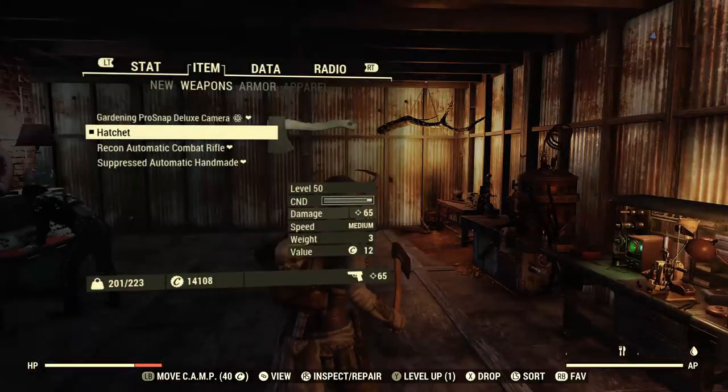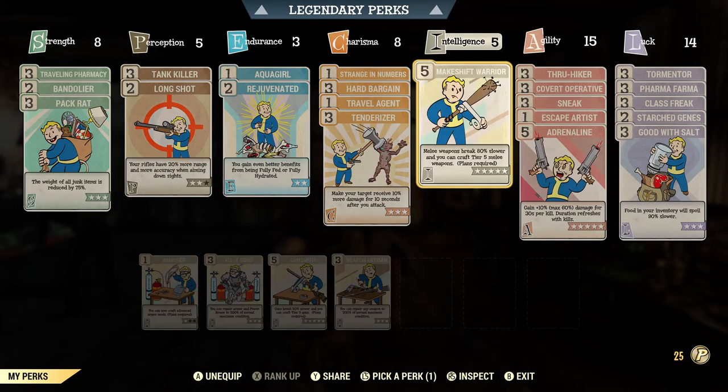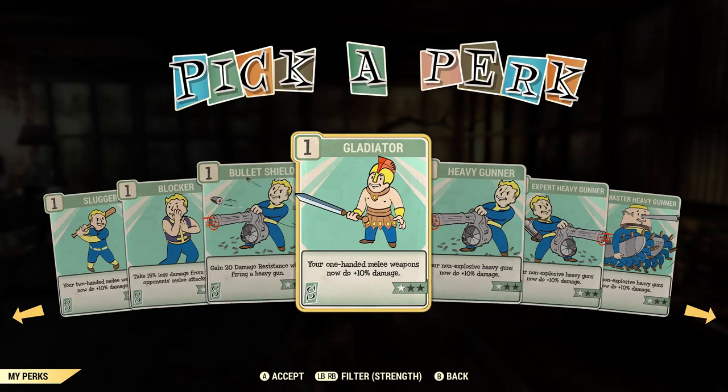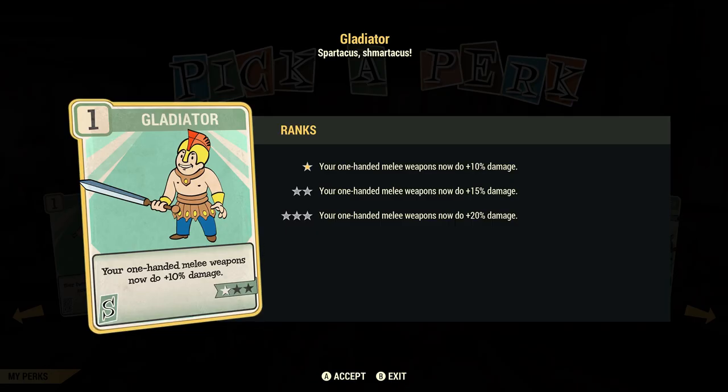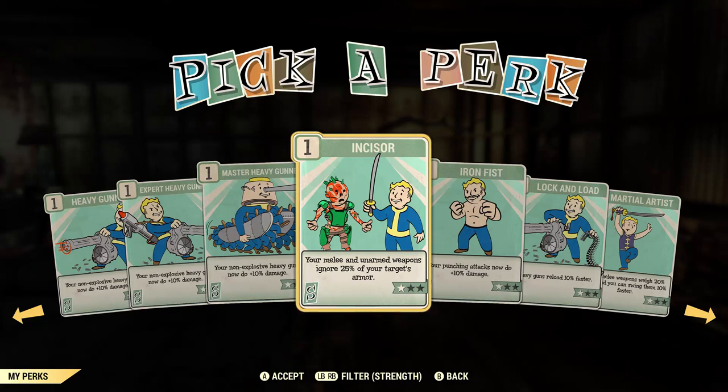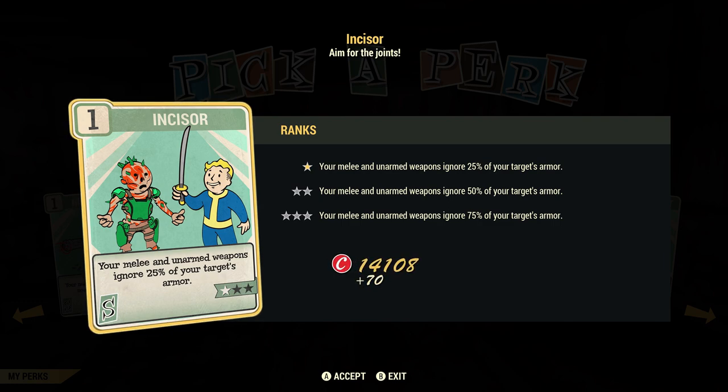Now let's go over what perks you need. In Intelligence you'll want Makeshift Warrior maxed out — melee weapons break 8% slower and you can craft up to tier 5 weapons. In Strength you'll want the Gladiator line: Gladiator, Gladiator Expert, and Gladiator Master, which together give 60% more one-handed weapon damage. You can also use Incisor, which makes melee and unarmed weapons ignore up to 75% of armor at max rank.